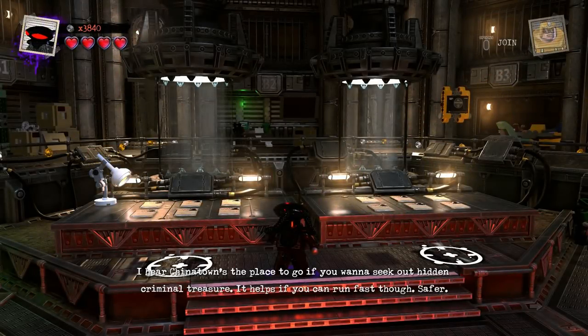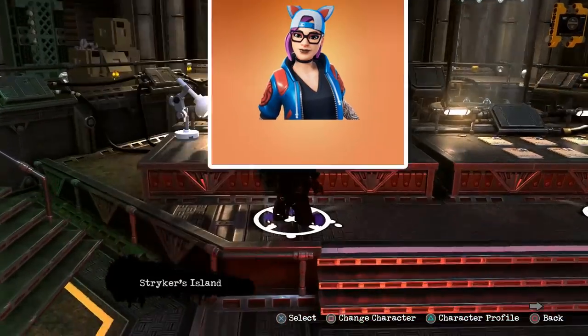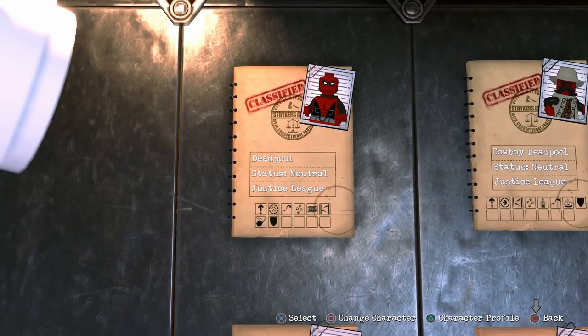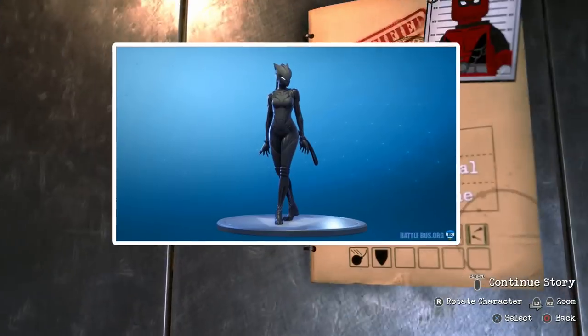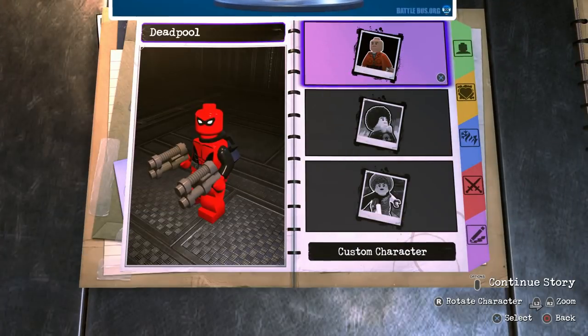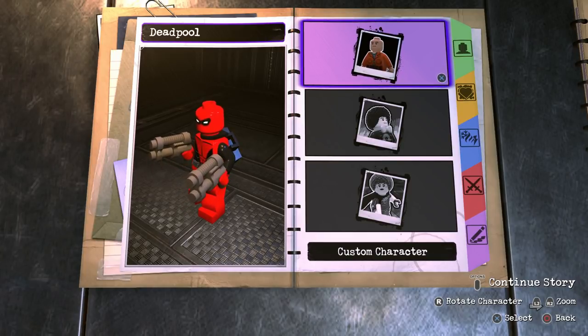With Season 7 now being live, I felt like it would only be appropriate to go ahead and design Lynx, both as the starting character model, and then work our way all the way up to the variation where she is fully powered up. Two questions for you lovely folks, and down in the comment section below, just let me know which character should we take on next.